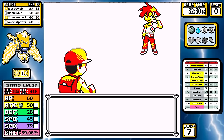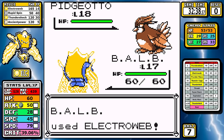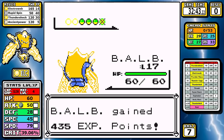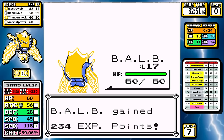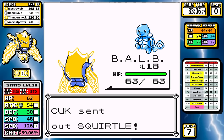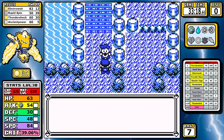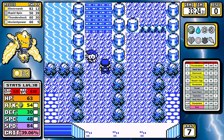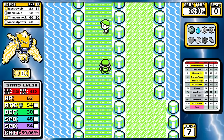Pidgeotto is first - we have the type advantage and actually get a crit to eliminate any possibility of a Sand Attack. I can Rapid Spin the Abra - remember that Rapid Spin raises our speed one stage - and the rest of the Pokemon can't withstand the electric damage. Regielecki gets through this one pretty easy. Now we get to Nugget Bridge - you know the drill, you want to make this part quick.